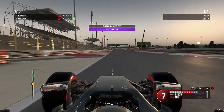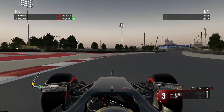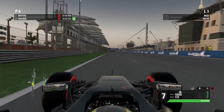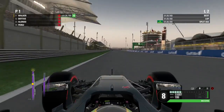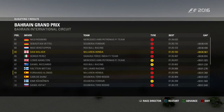Moving on to qualifying and this is Q1. We're putting in our first lap here on the Super Soft tyres and at the moment Bottas is in pole. But it looks like we are going to beat that time. We're on quite a good lap and we go first. So putting in some good laps at the moment, looking promising for the race. Fast forwarding to the end, we were fourth in that session, with Alonso in ninth.